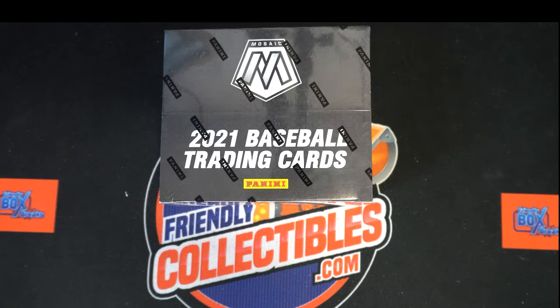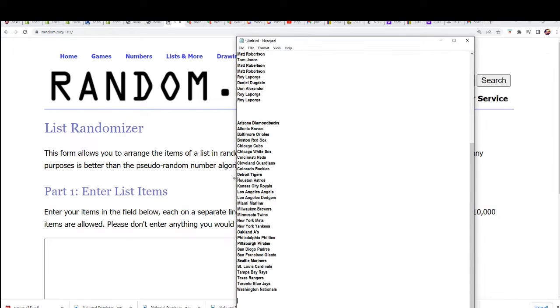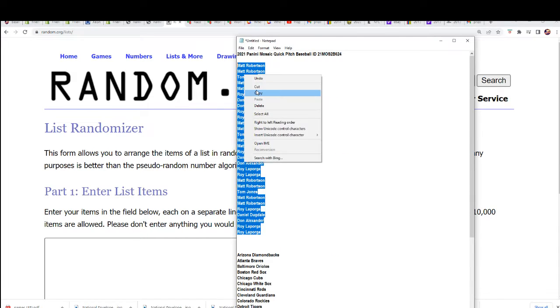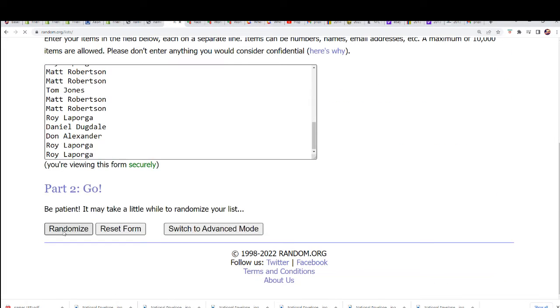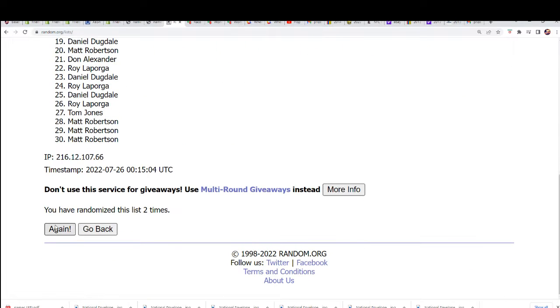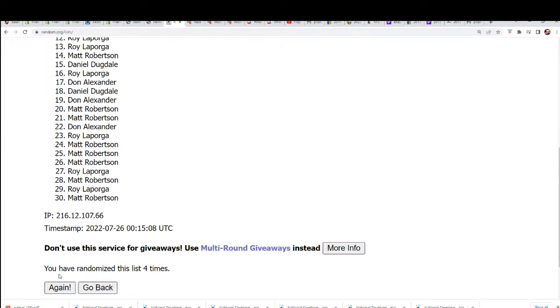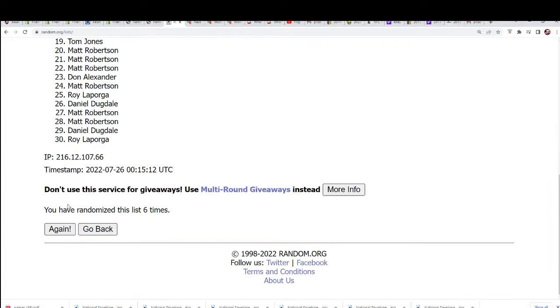Good luck everyone in Mosaic! Let's start up the random and find out who gets which teams in the break. Every spot is worth three teams, so we'll randomize the owner name list — ran both of these lists seven times each, and each time we'll stack the lists up side by side. You'll get matched up with your team that way randomly, and here is lucky number seven.